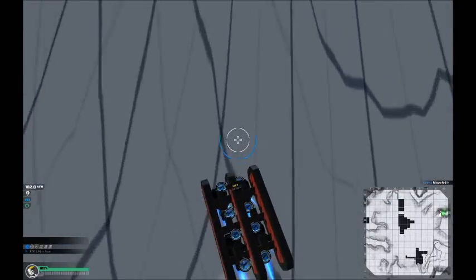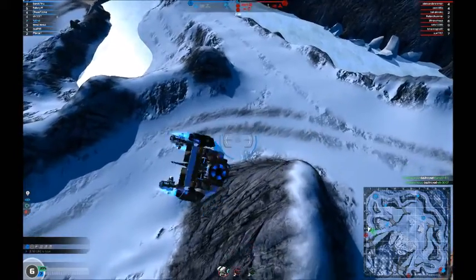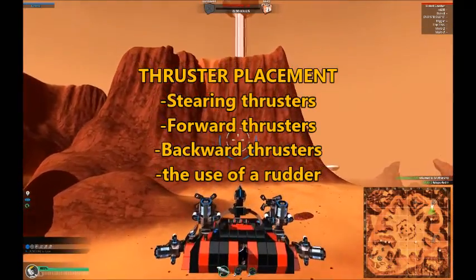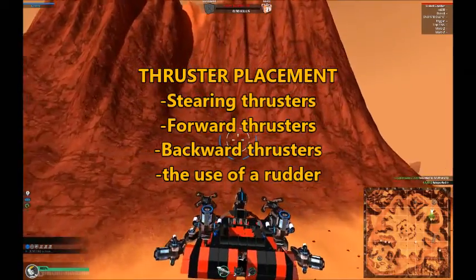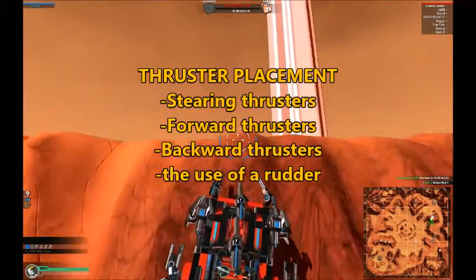If you often flip backwards while climbing or somersault over hilltops, or spin out of control after taking damage, it's mostly the thrusters' fault. In this chapter we'll mainly be talking about thruster placement, forward thrusters, backward thrusters, steering thrusters, and hopefully in the end a little bit about the use of a rudder.